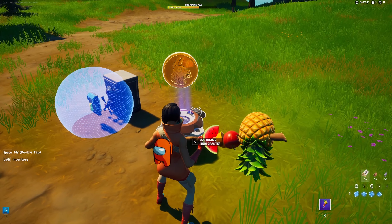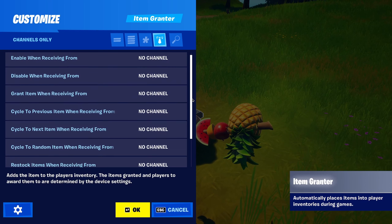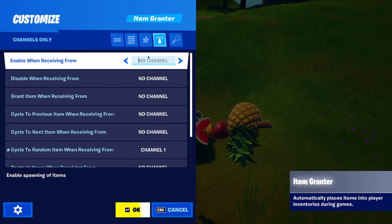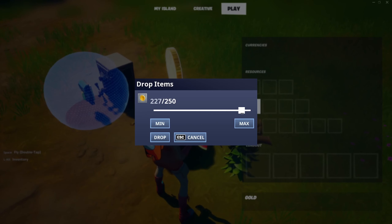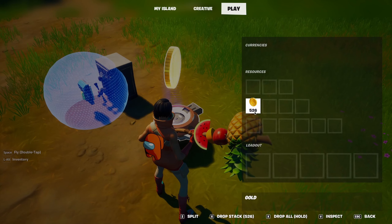If you want to make it a random amount of gold, instead of putting the channel there, put it in here using random item. That should work — drop in more items and it will drop one of them randomly.